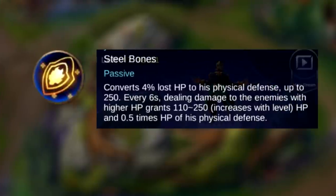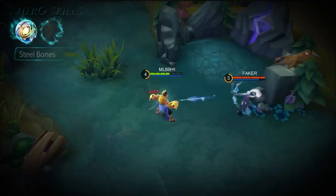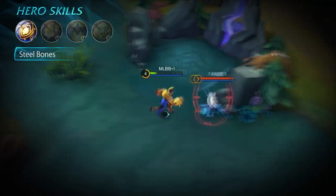The passive is called Steel Bones and it's really overpowered. It converts 4% of lost HP to physical defense, up to 250 armor — which is like three or more armor items. This makes you the tankiest hero in the game. On top of that, every six seconds it deals damage to enemies with higher HP than you, and you heal some HP. It also scales with half your HP times physical defense.